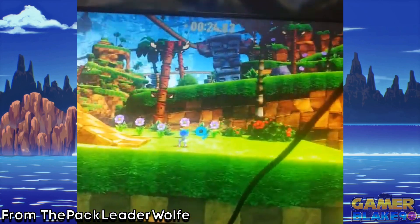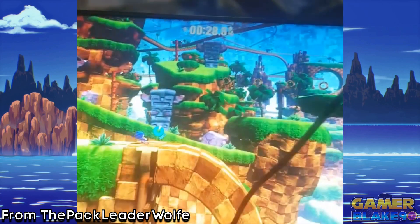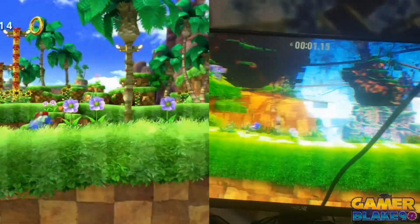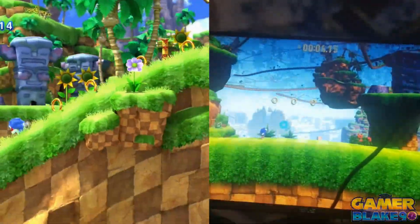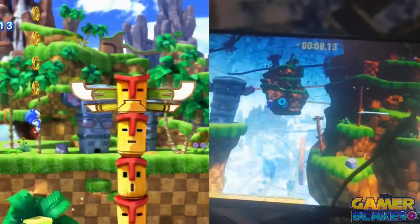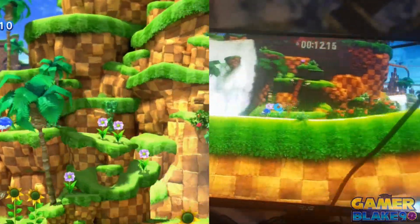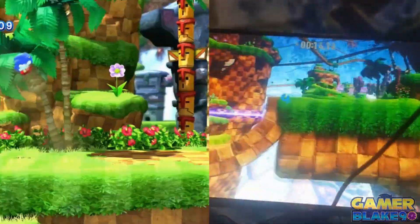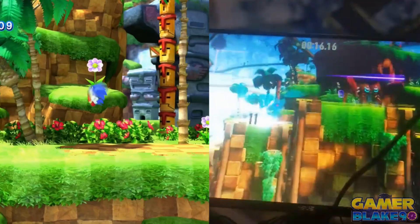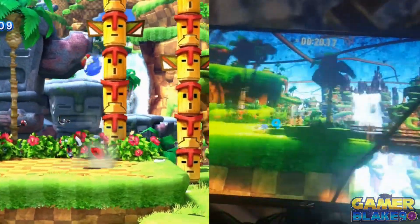I've also seen people not recognizing this Green Hill layout and therefore assuming that it is brand new. I only wish it was new, but I promise you it isn't. As evidence, here's footage taken from Green Hill Act 1 in Sonic Generations, being compared side by side with the Green Hill stage in Sonic Frontiers. It won't take you more than a few seconds of watching to catch the staggering number of similarities, even in the enemy placements, for the love of God.